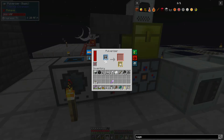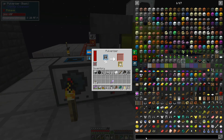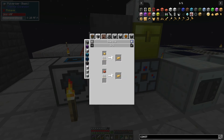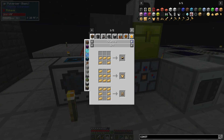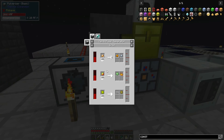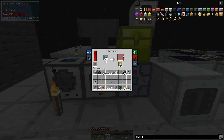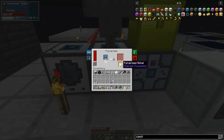The pulverizer allowed me to get nickel, and with that we can eventually make the centrifugal separator. With that we can separate magma cream into blaze powder, and via blaze powder and blaze rods we can start getting lava. So setting that up is definitely one of my goals this episode. The pulverizer takes iron ore and crushes it into two pieces of pulverized iron, with a chance of getting some nickel as well.